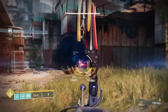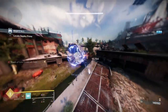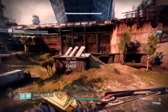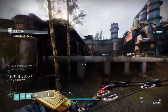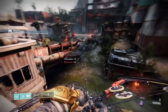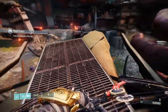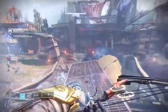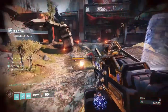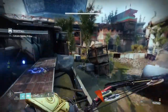I used my grenades on the brig, then popped my super — Thundercrash went around him in quite a fashion, and then hit him. The great thing about Thundercrash is you get big hit damage. We're not getting the maximum because we don't have the Cuirass of the Fallen Star on. There's a sniper that's decided he wants a bit — I can see him but I can't quite get an angle. There's the second ship.